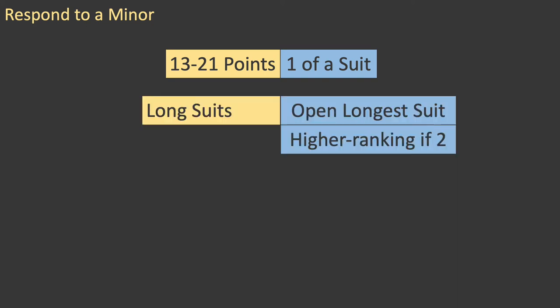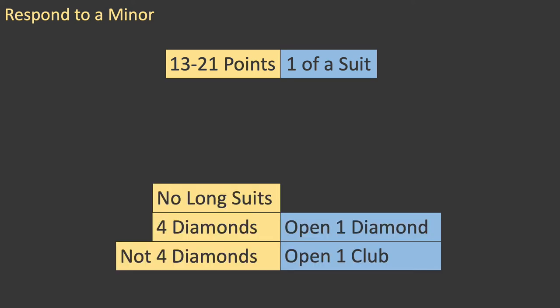If partner has any long suits, then partner will open the longest suit. Specifically, this can be summed up into a single rule: if you have any long suits, open your longest suit. With two equal-length long suits, open the higher-ranking suit. With no long suits, partner is required to open one club or one diamond.